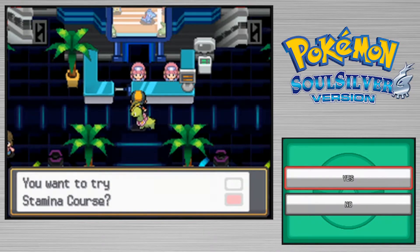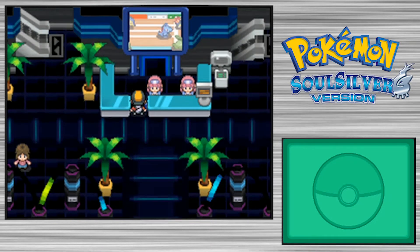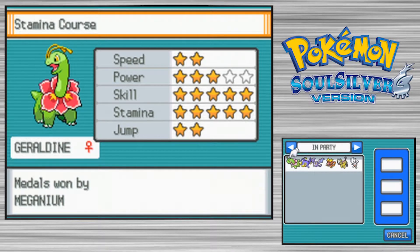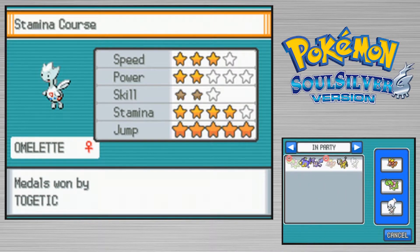Basically, the Poke-Athlon consists of ten different mini-games spread across the five different courses. A couple of them have unique ones, but for the most part most of them will be repeated throughout at least two of the courses. Let's just change our clothes in front of Nurse Joy here. I will be bringing in Beavis, Geraldine, and Omelette.